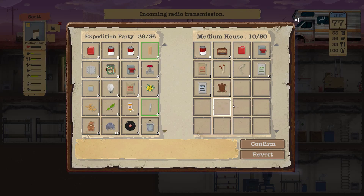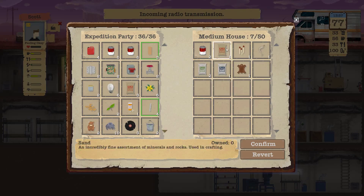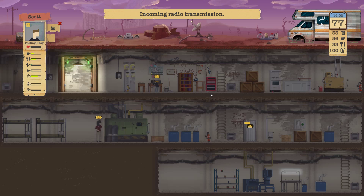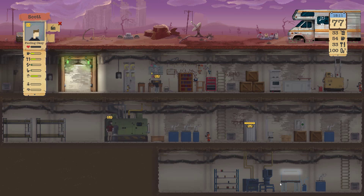We've got tape, bulbs, breakers, radios. It sort of reverses roles coming up to the end of the game where you don't really want to take anything that you used to find useful, because the recycling plant gives you so much more.